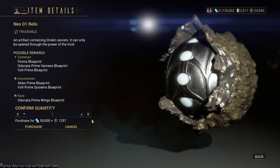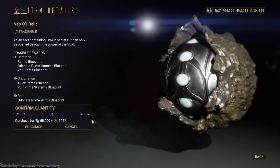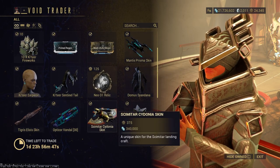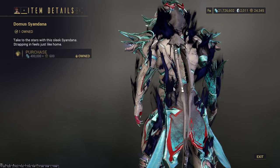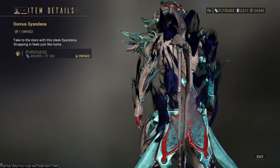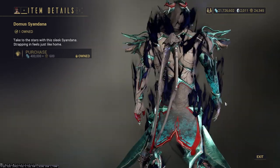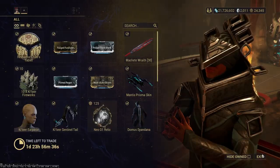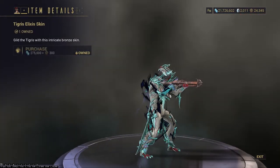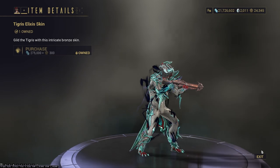Neo 01 Relic — they have the Volt Prime Relic out here, so you get Volt Prime Systems and Volt Prime Blueprint. It looks like just that one. This is the Domus Cyandana — I was getting it mixed up with Domus Thrax. I'd still pick it up. Next, we have the Tigris Elixir skin and it still looks cool, maybe a little weird, but still looks cool.